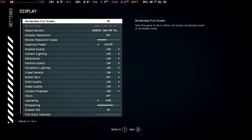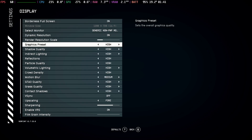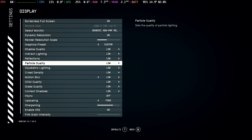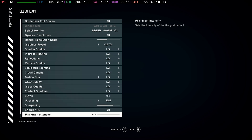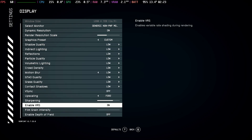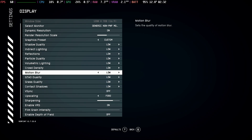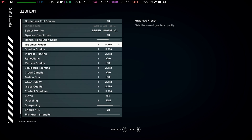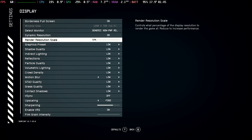For my settings overall through each of my mods and even the stock version: render scale at 70%, everything else on low with upscaling on FSR2 and sharpening at 70%, with film grain intensity and depth of field off. It's worth remembering that if you are using the mods, when you have your graphics preset, you need to change off and back onto the low preset for it to fully take effect. If you're not seeing those changes, make sure you've done that.